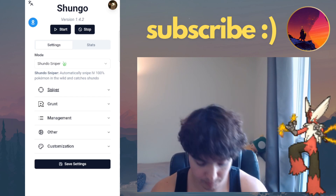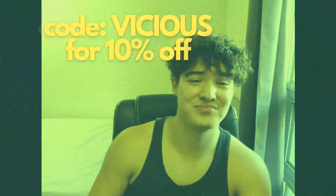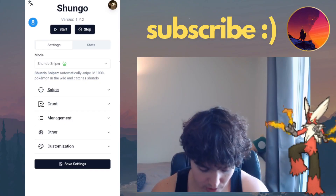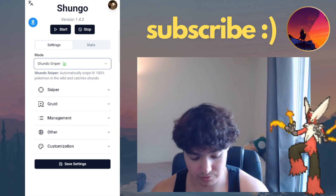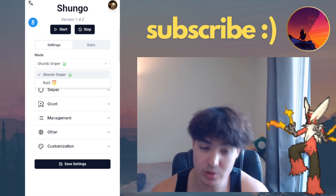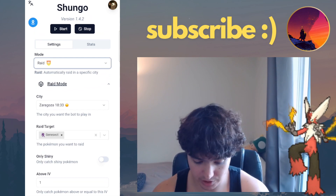There's a Privacy Portal ad here — 10% off with code 'vicious'. Once you install the application and purchase a premium account — this is not free, it costs 15 euros per month — if you go to the modes you can select Raid, which is basically the auto raid module for Shungo.